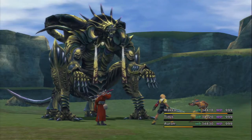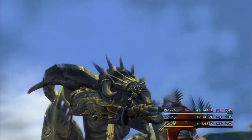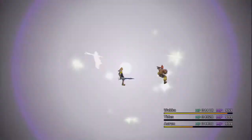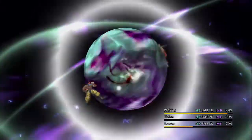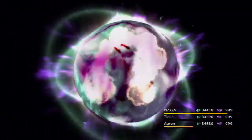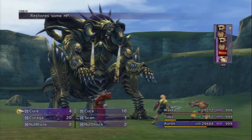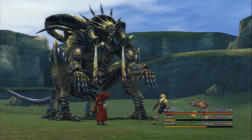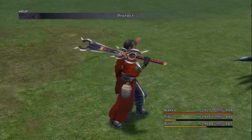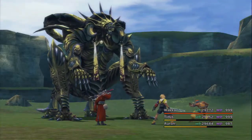One thing I'm gonna do is put Protect on everyone, and Shell as well, and maybe Regen too. Oh, he's countering — just Ultima, alright. Let's see how much damage this does. Five thousand? Oh my god, tell me this dude isn't a total pushover — I'm gonna be disappointed.